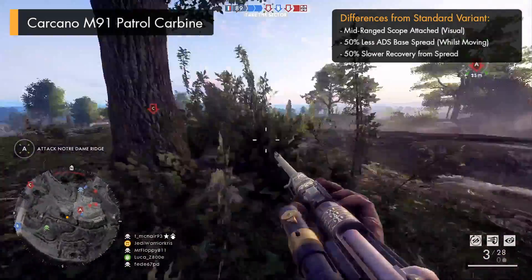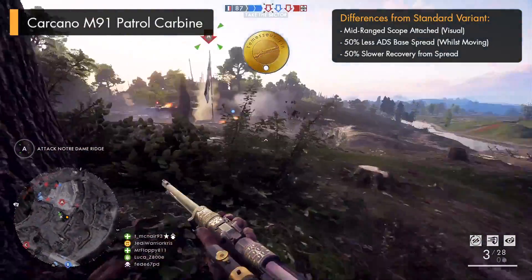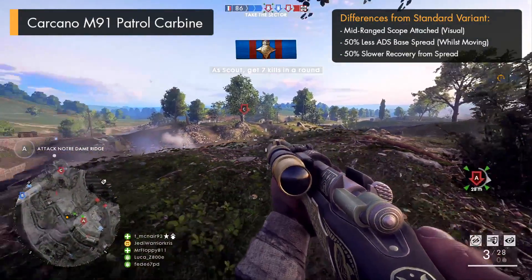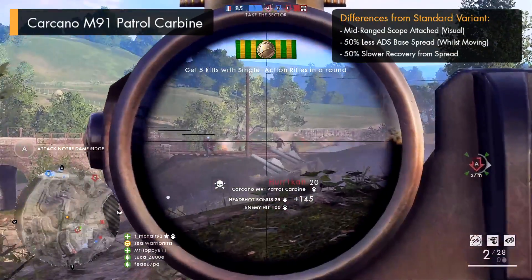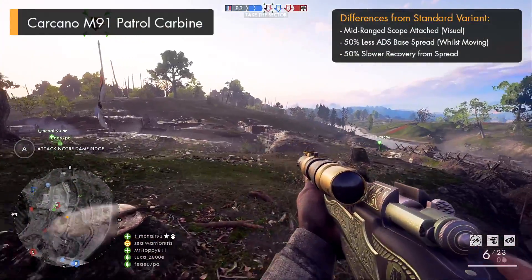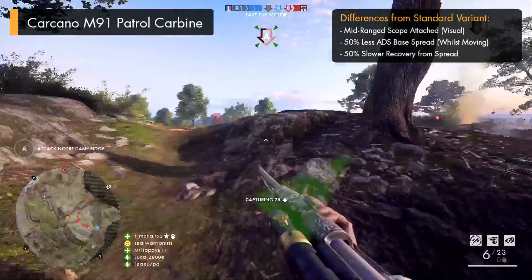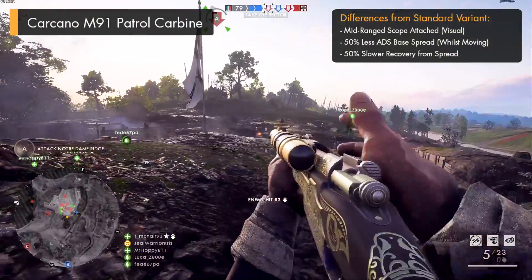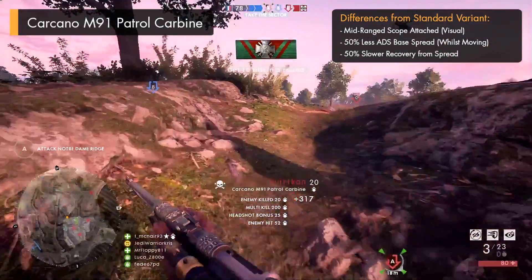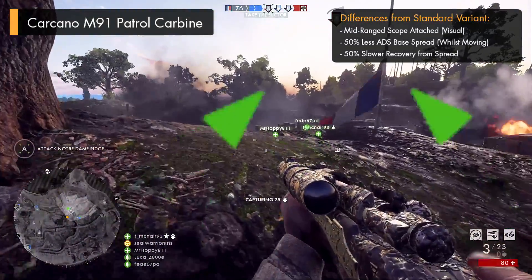As for the Carcano Patrol Carbine, this is another variant that's been given a scope replacing iron sights, giving you a clearer view of targets ahead. It's not got a high-powered scope like the Enfield Silenced, making it more suitable for medium ranges, and it also brings along some statistical changes affecting spread. The Carcano Patrol Carbine has half the aim down sights base spread as the standard variant when moving around, so it works similarly to other carbine variants, making shots more accurate when strafing. It's still better to stand still when lining up your crosshair, as there's literally no spread when stationary, but if you need to move — whether to make yourself a harder target or position your sights — this lower ADS spread when moving might help.